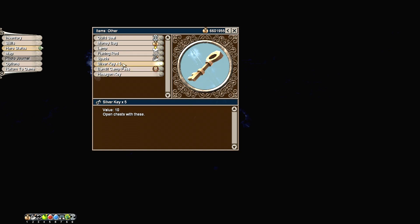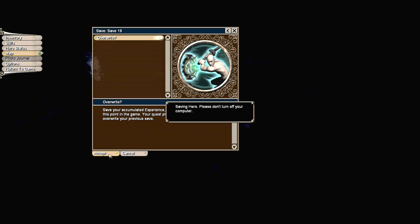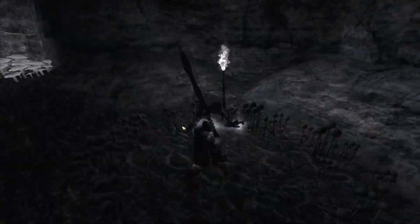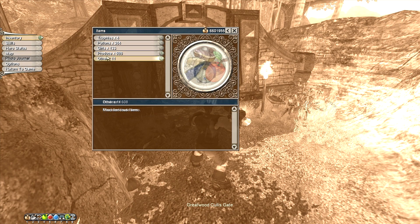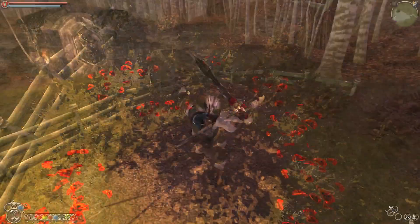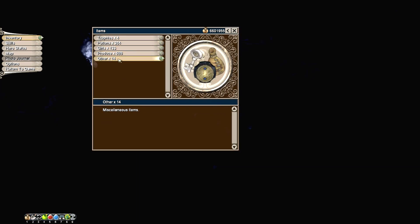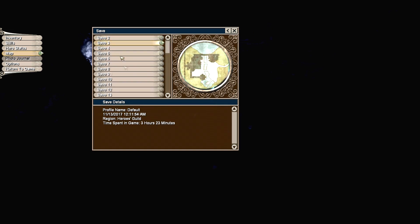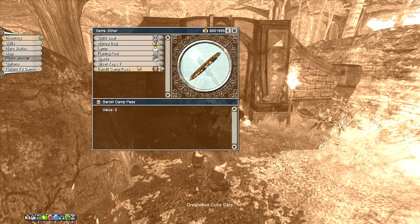So we have one from Lookout Point, and then now a total of four from the Hob Cave Quest. We're going to Hero Save one more time. Just to show you, we're going to look into the inventory real quick — yep, we still have all five of them. All right, so there's one, and there's the second one again. And of course, we have seven silver keys now. So let's Hero Save one more time and get out of here. And as you can see, we still have our seven silver keys.